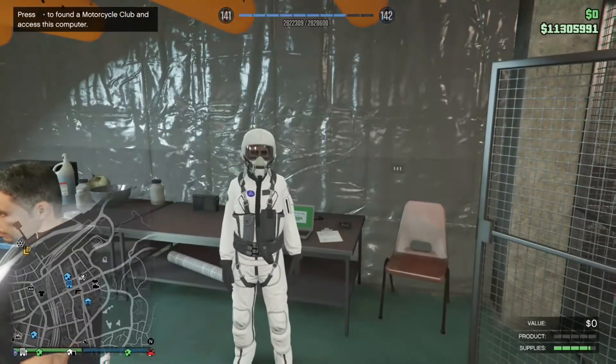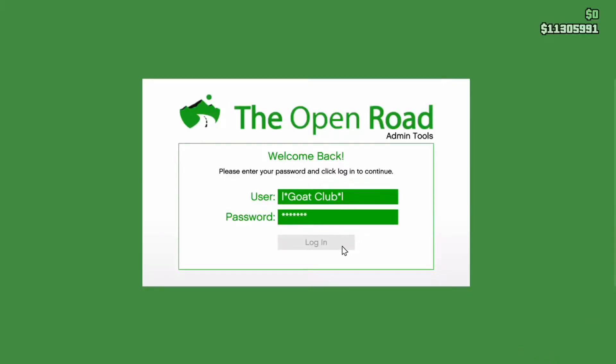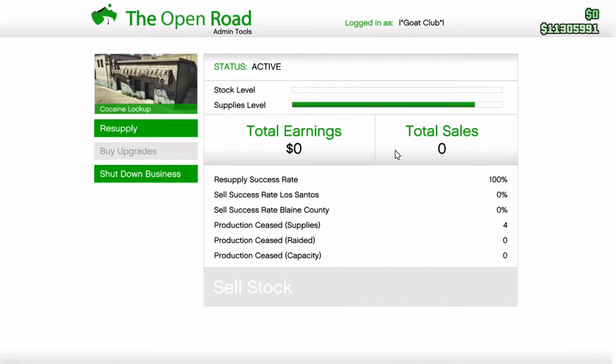To start this glitch, I'm going to tell you step by step what you have to do. First, you need to set up the glitch. Make sure you already have a supply and make sure your supply level is just a little bit empty — just a little bit — like you can see on the screen.